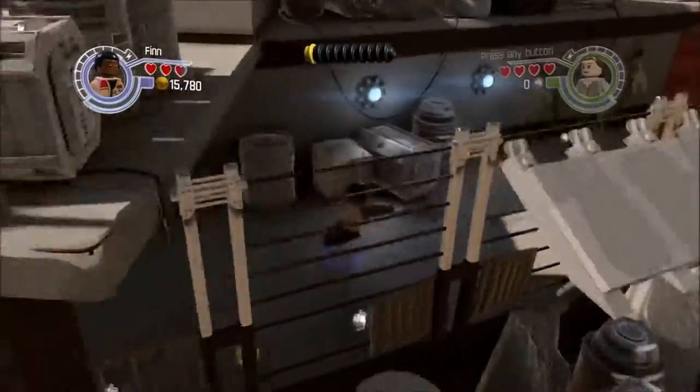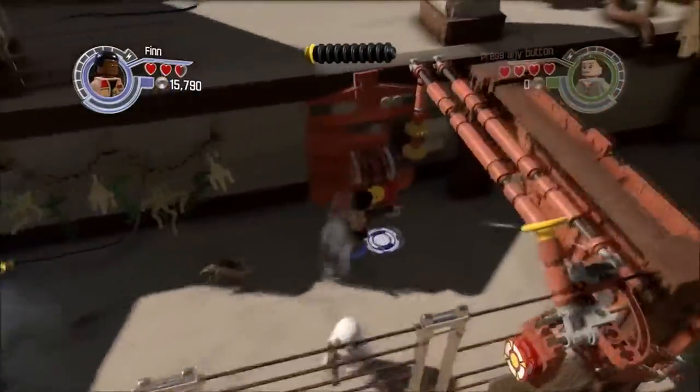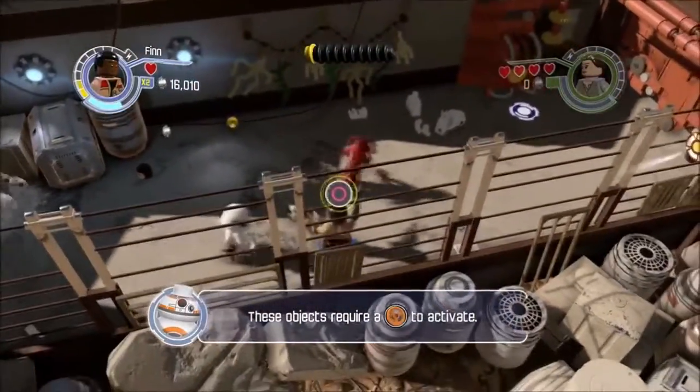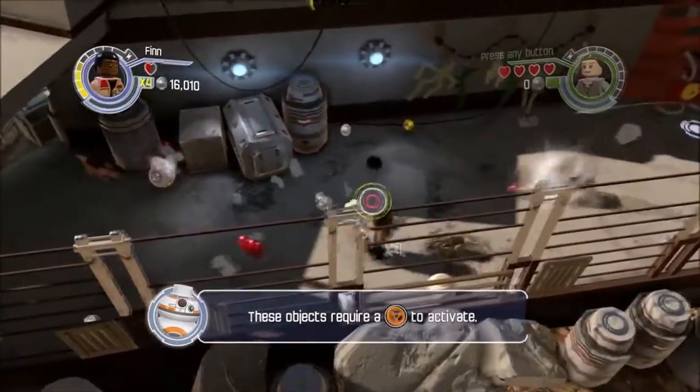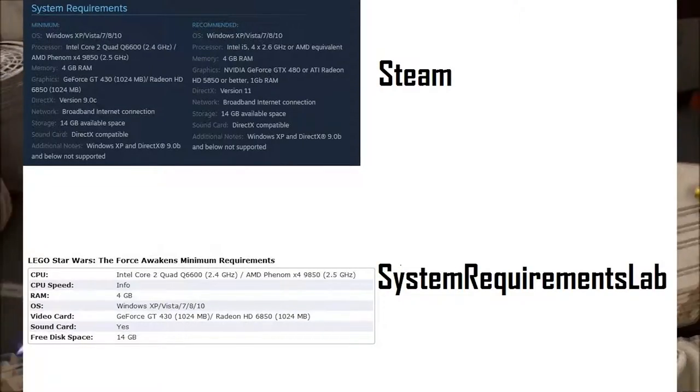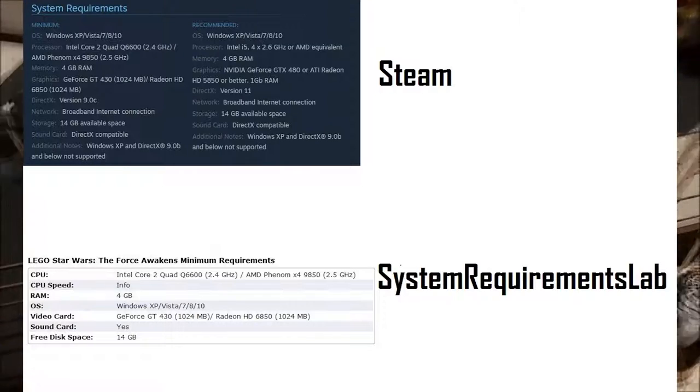These build videos center around the PC minimum requirements — parts that are well-rated, brand new, available on the market, and easy to get to. The system requirements on screen right now come from Steam and SystemRequirementLabs.com.